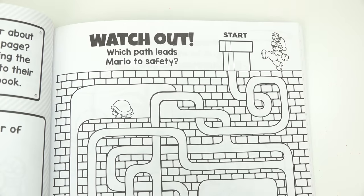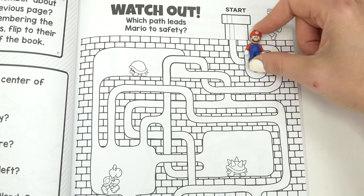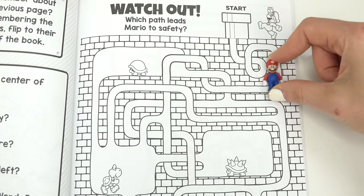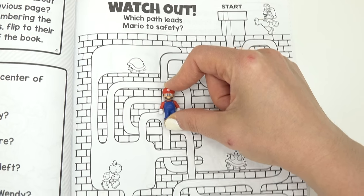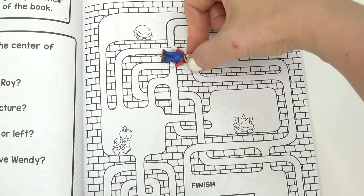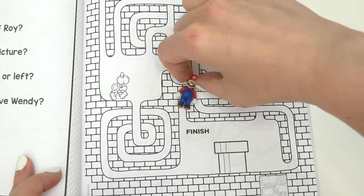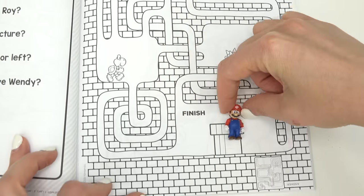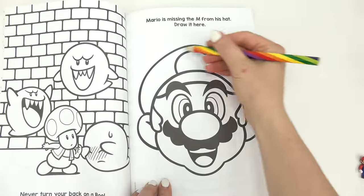Watch out — here's Mario! Which path leads Mario to safety? Okay, we're gonna do tiny Mario this time. We're going down — all right, let's go around here. Oh no, where do I go? We're gonna go horizontal and then we're gonna go up again, down, and we are finished!